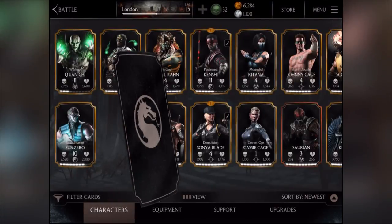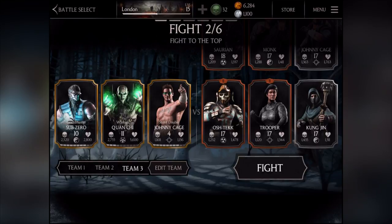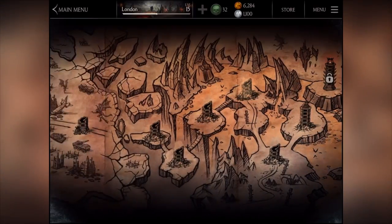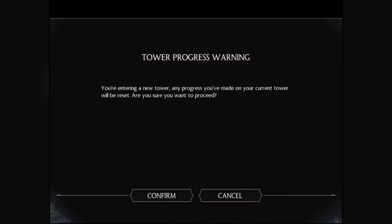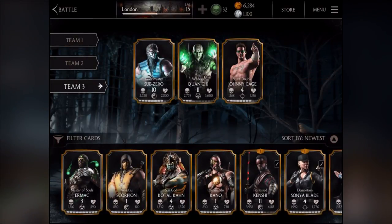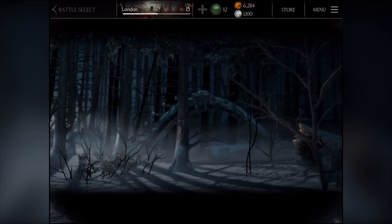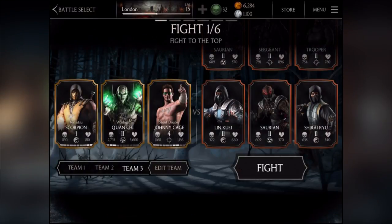Let's take him into a battle now and check him out — this is the first time I've actually used him. The first opponents are too strong, so we'll switch to a weaker fight. These ones look about right. He's speedy — let's find him. There he is, number one or number two. I'm going to take him into battle right now.